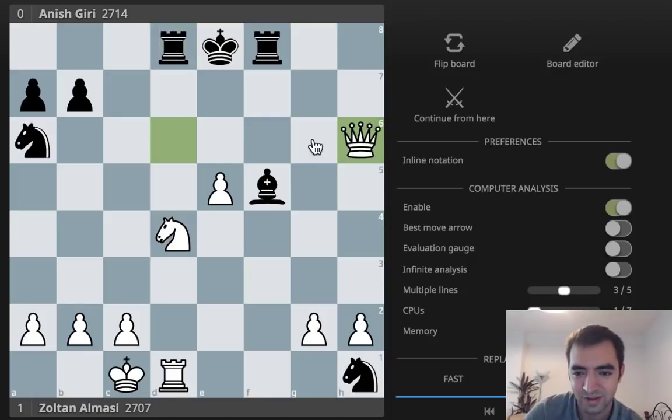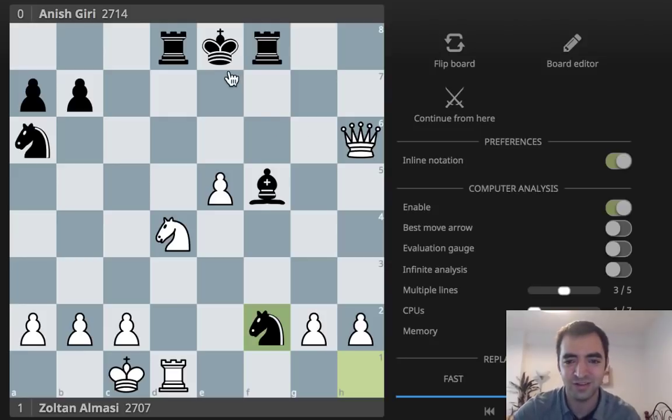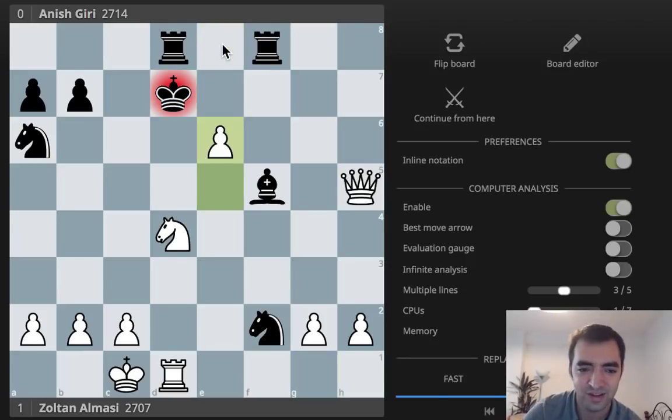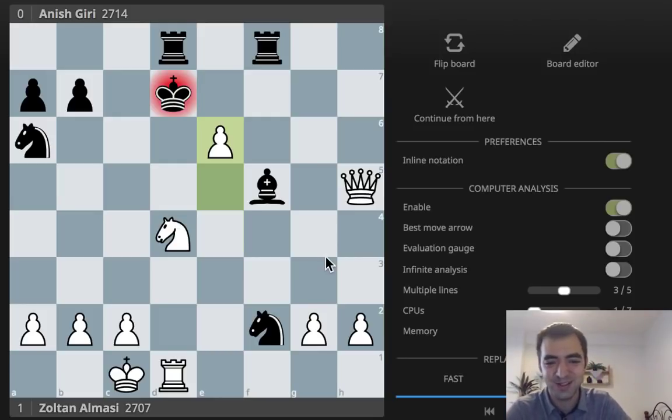Just keep grabbing pawns. Actually, I should correct that — White has a queen for a rook, bishop, and knight. But because White has so many extra pawns and Black is not really coordinated, and the king is just so exposed — after Queen H5, the king has no safe place. After E6, Black resigned, given that Knight takes F5 is coming. So that's how you beat Anish Giri in 22 moves.